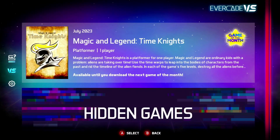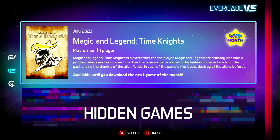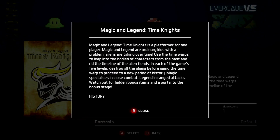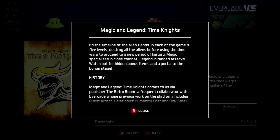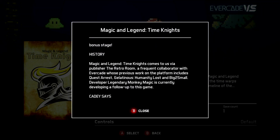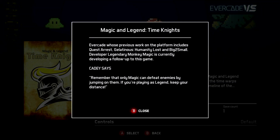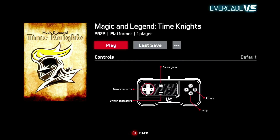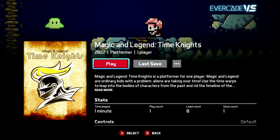I've played this through to completion already on the handheld, so I'll commentate in real time as we play through it on video. The story is a bit silly — it doesn't really make a lot of sense, it's just made up to suit the game. You've got two options: jump and attack, and you can switch between the two characters by pressing the select button. Pretty straightforward.